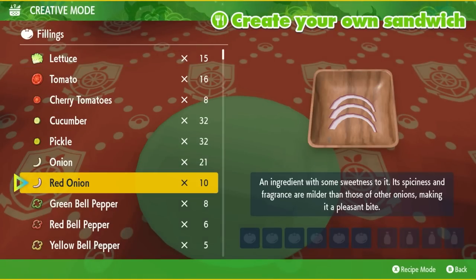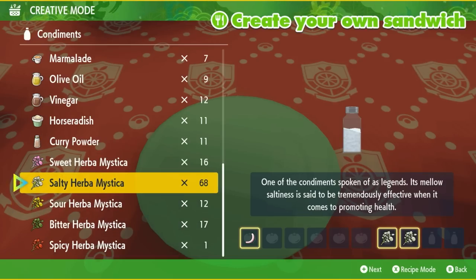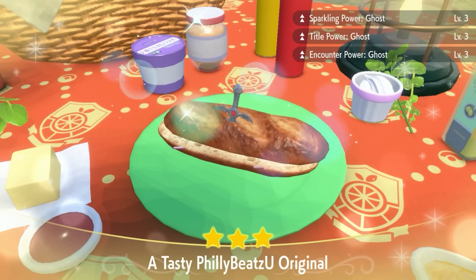For the ghost sandwich, I'm going to be using one red onion and then two salty Herba Mysticas. There are other recipes and someone can list out an alternate recipe down in the comments below. Make sure you have Sparkling Power Ghost Level 3 and Encounter Power Ghost Level 3. Sometimes these can change if you mess up an ingredient on the sandwich.